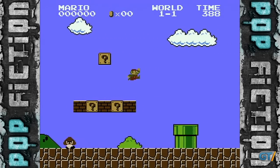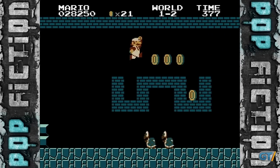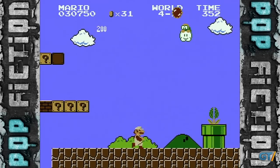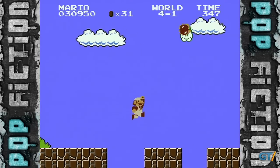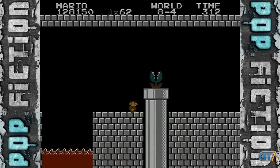Originally, we thought it impossible to jump over the flagpole anywhere else in the game, but shortly after this episode was released, we were made aware of a glitch discovered several years ago called Walking the Turtle, that allows Mario to not only get over the flagpole in World 1-1, but several other levels.